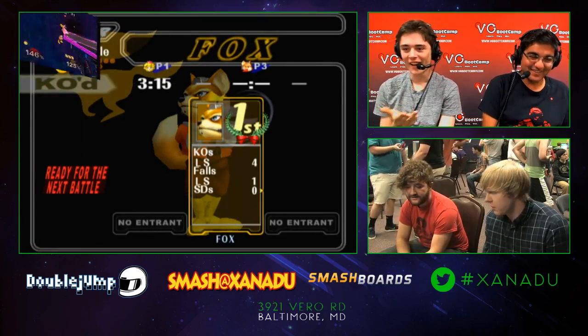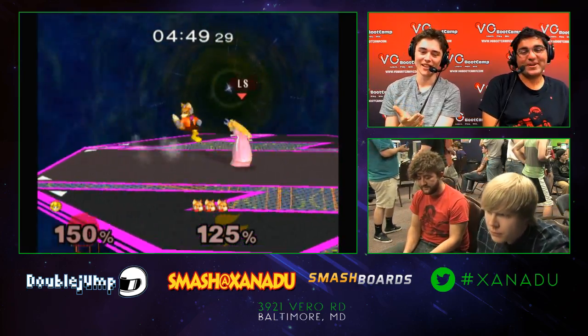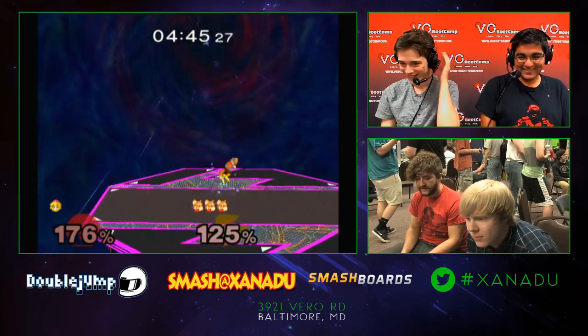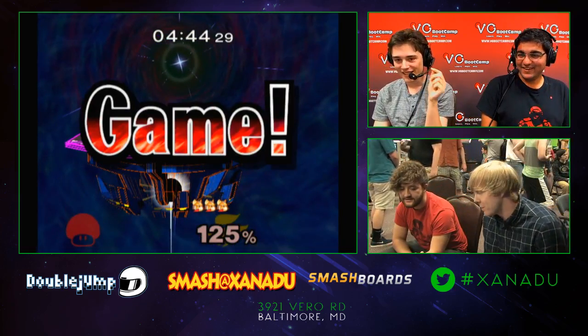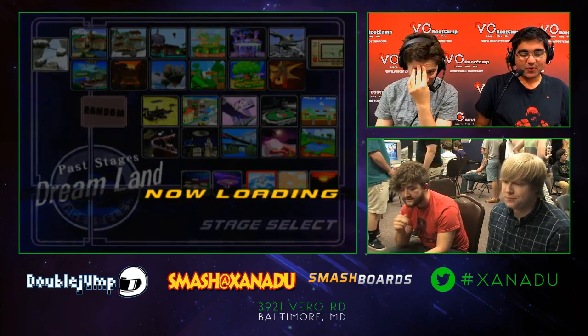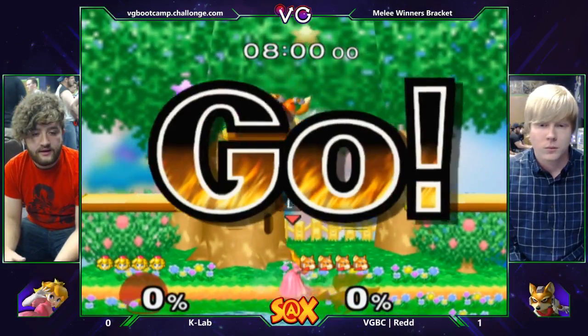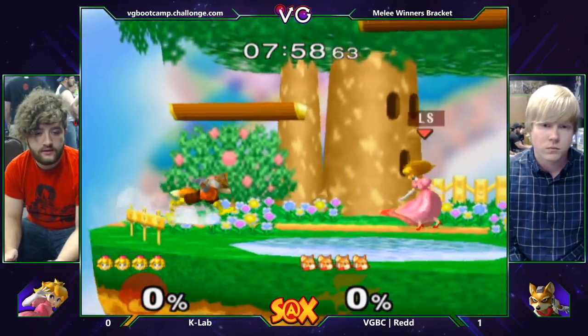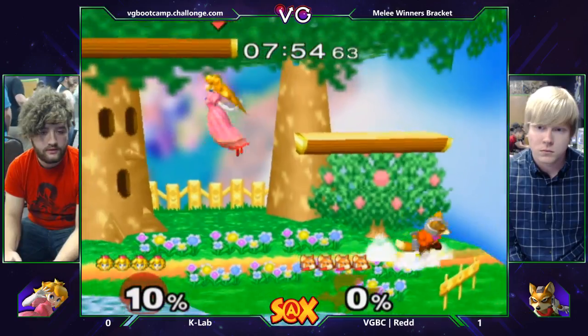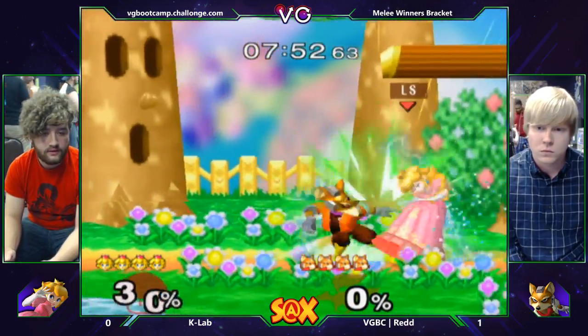After he did shine to down air, I was like, okay, he's messing around. But when he did the shine to down air I was like, he's doing something — I just wasn't sure that was going to be the end. I'm going to start keeping track of how many unnecessary things he does. We should have a counter on the bottom right — the unnecessary Red counter. Like, you could have just up smashed, but instead you did shine down air, reverse up tilt.